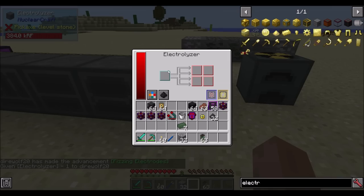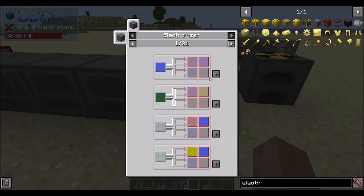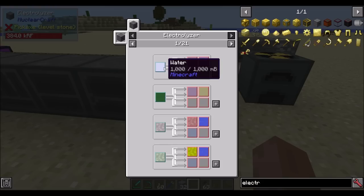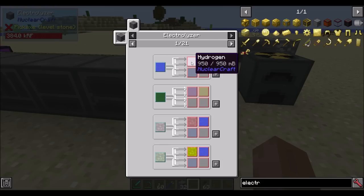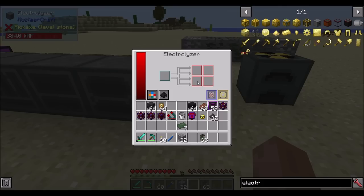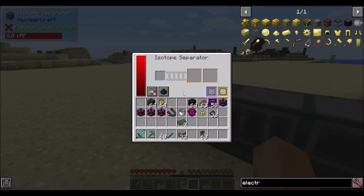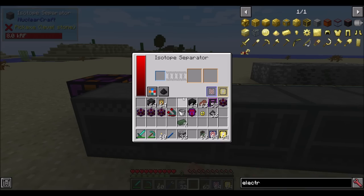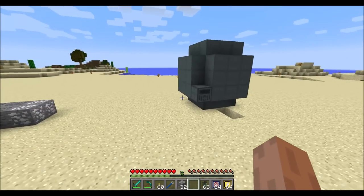The electrolyzer is one of the machines that electrolyzes fluids into different things, and there are quite a lot of fluids made available in this mod - 21 pages worth. The most basic one is water. When we get to the fusion spotlight, we'll see that we can use hydrogen to power fusion generators. We also get a side effect of deuterium and oxygen from each bucket of water we process. So you might want to void any excess oxygen but store all the hydrogen.